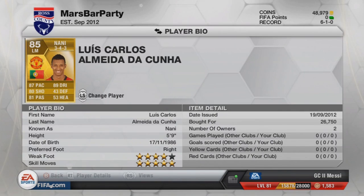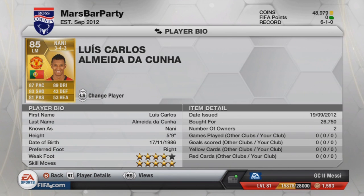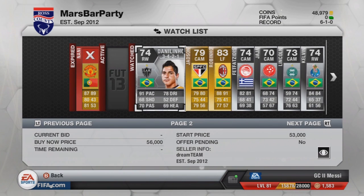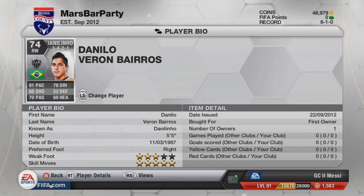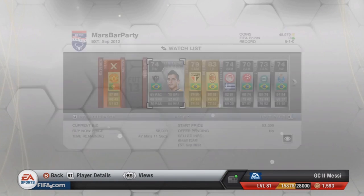On to the second page. That Nani just sold for 26,000 — he's a left midfielder, obviously, from Manchester United. 5-star skills, 4-star weak foot. He's got a very good shot of 80, 81 passing, 87 pace, and 89 dribbling. He looks like a cheap Ronaldo, basically. Then we've got Danilinho — he's about 50k, 5-star skill again, not much of a change from last year. Same pace. He does look very good still, though I think he's very short at 5'5", so he might get out-muscled quite a bit.